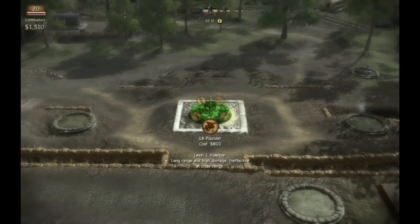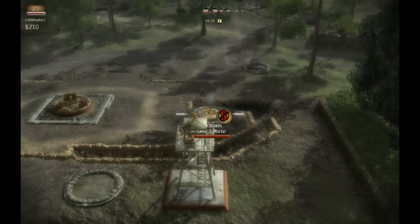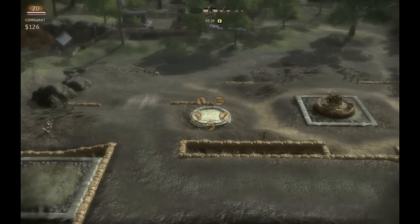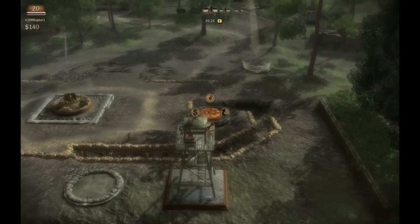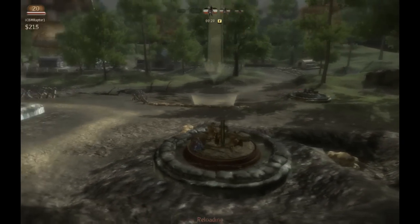Let's go ahead and get some units set up. We have our 18-pounder ready to go. We're going to set up a mortar position here to take out the German mortar position. We ain't got no more money. Now let's take out these Germans, shall we? Manual fire mode. Ha-ha!